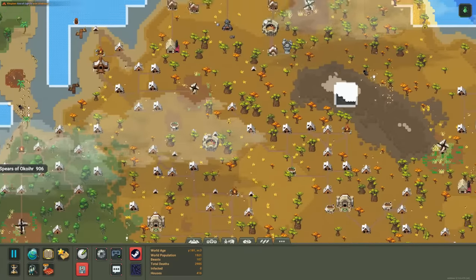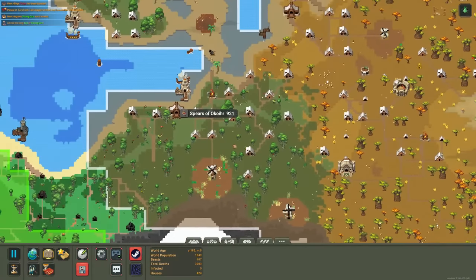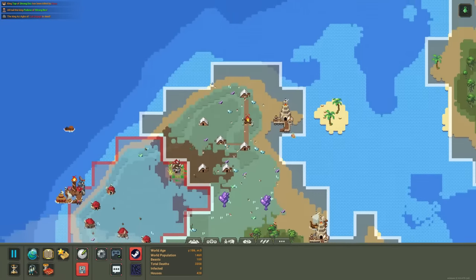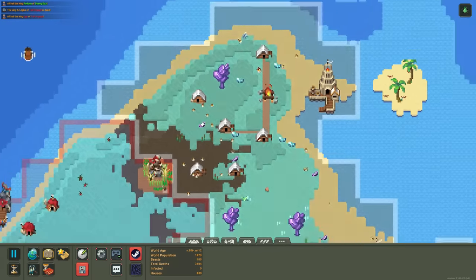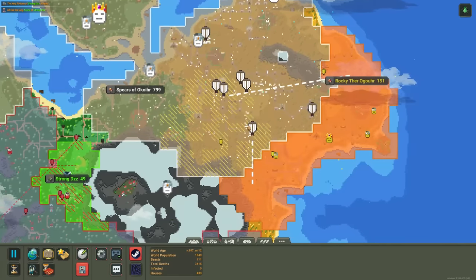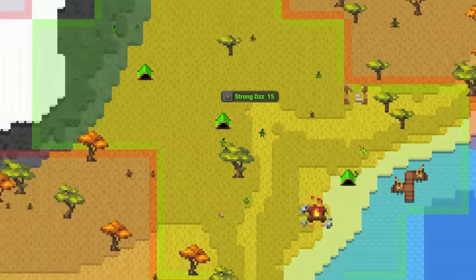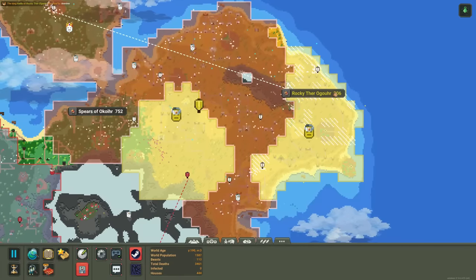We've got to give the people what they want — the people being you and honestly me as well. I want to see guns. You guys better not eliminate each other until there's guns involved. Another big rebellion — Strong Diz. They took the center region. They're just going to keep themselves busy with rebellions while they try to develop guns.